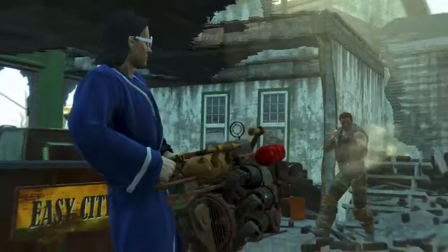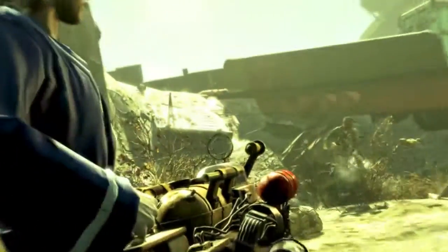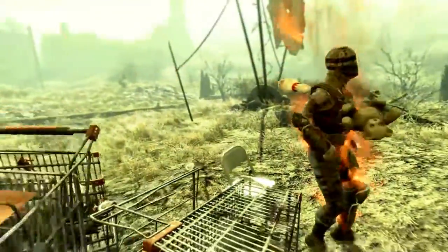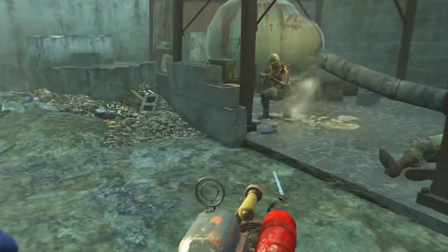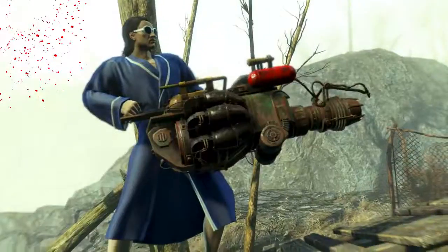Although the Junk Jet currently weighs 39.9 pounds, provided you use weightless junk items as ammunition, in survival mode this might be a viable weapon, although I truly don't think so. The Junk Jet is really just a bit of fun in the true Fallout style, a goofy weapon doing goofy things. With a base damage of 40, it's not too impressive. With its massive weight and potential massive ammunition weight, it doesn't really make it too appealing for strategic use.